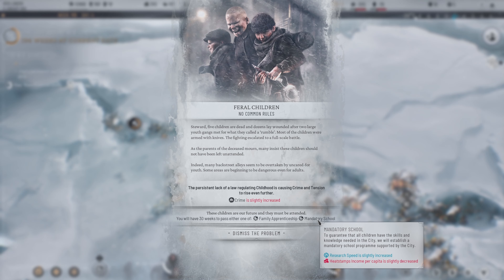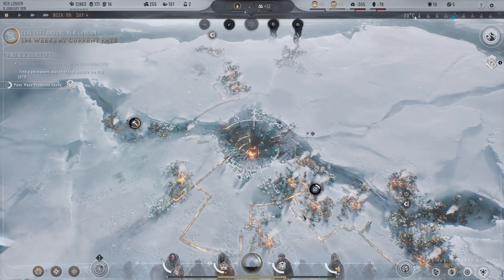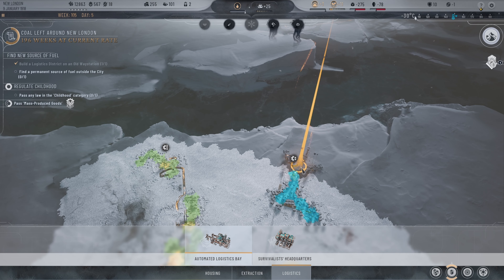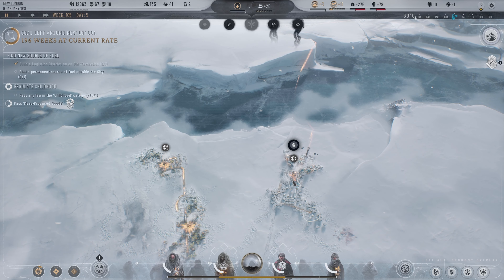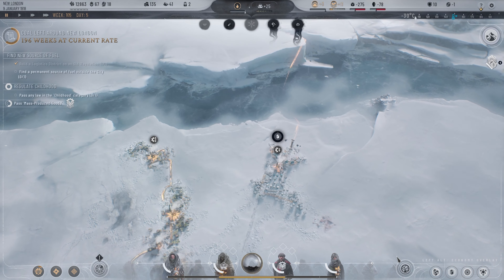Heat stamp is slightly decreased — that's good. So the automated logistics bay improves our logistics bay area itself, so you don't actually have to build a whole new place. That's why this one's much cheaper — it's only 60 prefabs to upgrade it. So I think we'll go ahead and do that, that way it gives a little bit of boost, then we'll improve our people once we get enough people back inside the area.